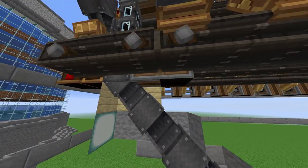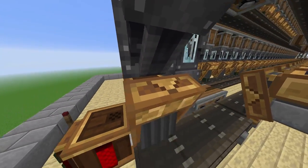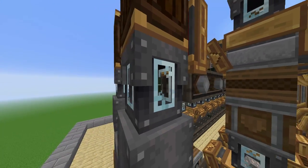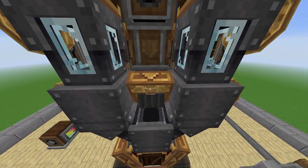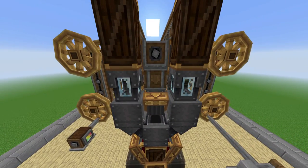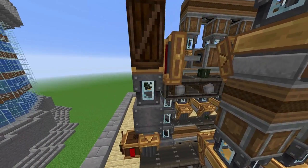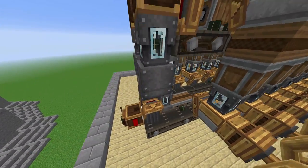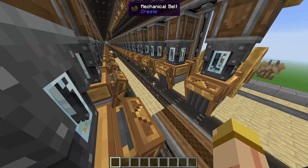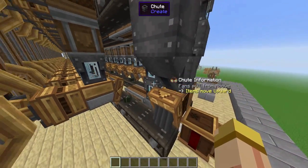As you follow this chute, it goes right up and then right out into this adjustable crate. I know it looks a little funny — it looks like two ears. But we're actually recycling the kelp itself. Once it gets up here, the kelp actually gets split equally on both sides to power the actual furnace engines.